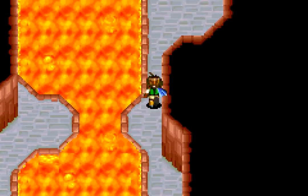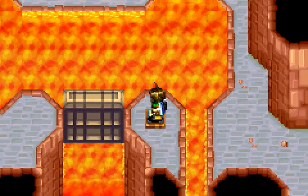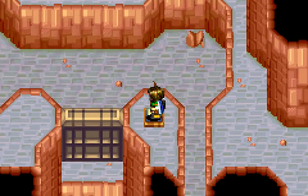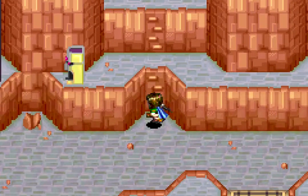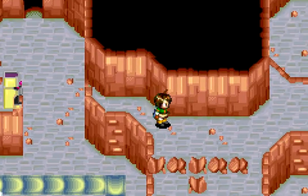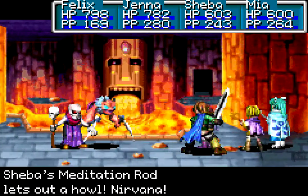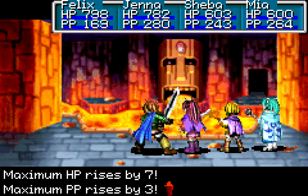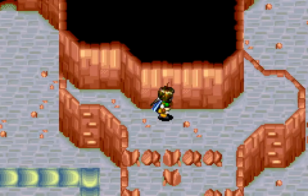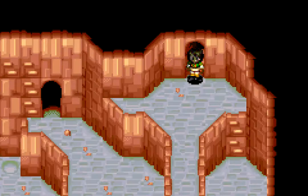And now we get a shortcut back to the floodgate room. And we are ready to go to the next floor. Go away! You guys suck! I'm not in the mood for cutting out battles, especially because enemies die kind of quickly when you're strong. Third floor!